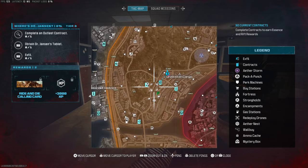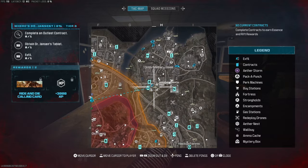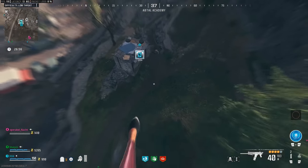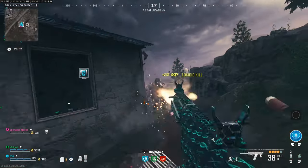First of all, open up your tech map and look for a satellite dish looking contract phone. Once you've located one, head straight over to it and pick up the phone. For me, it was located in a little hut in some mountainous area, guarded by some zombies of course.